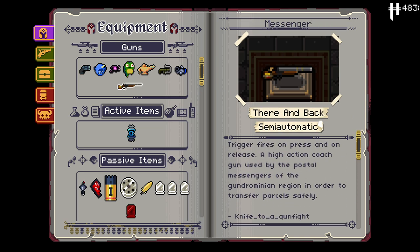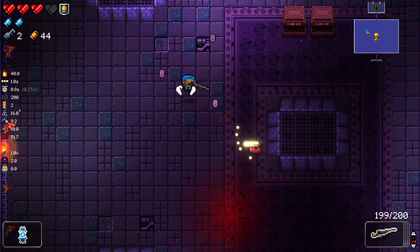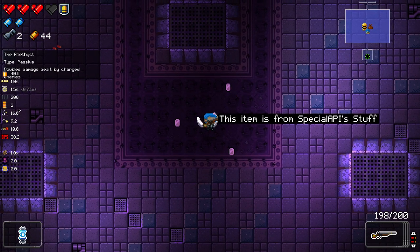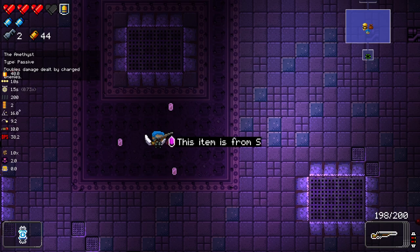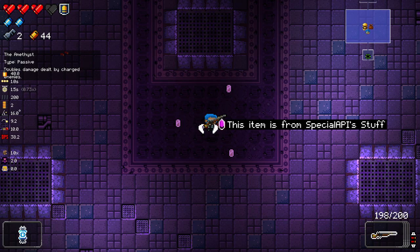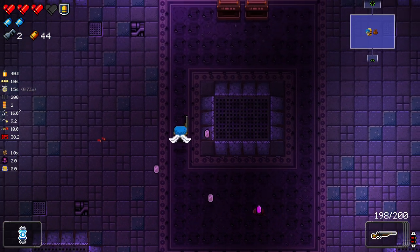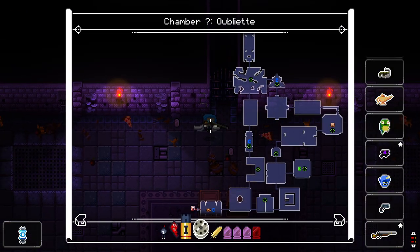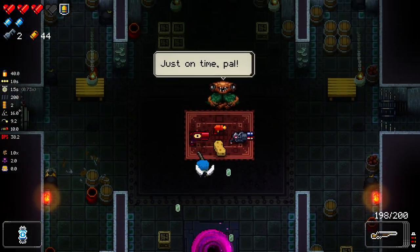The Messenger is from Knife to a Gunfight. 'Trigger Fire — fires on press and on release. A high-action Kerch gun used by the Postal Messengers of the Gundromedan region in order to transfer parcels safely.' That's really cool. We've got 44 coins — I think it was 46 for this, unfortunately. Maybe we can find a secret room.